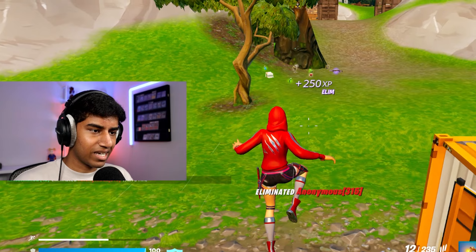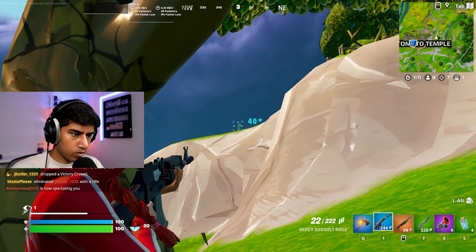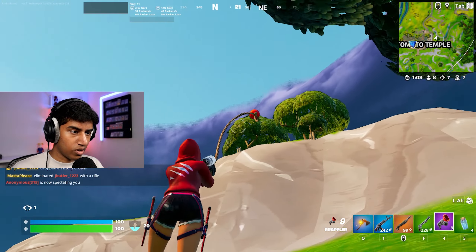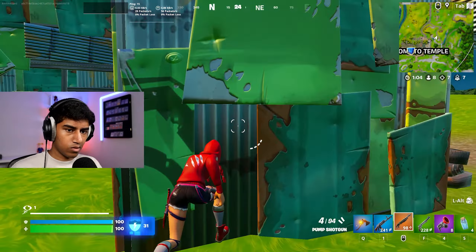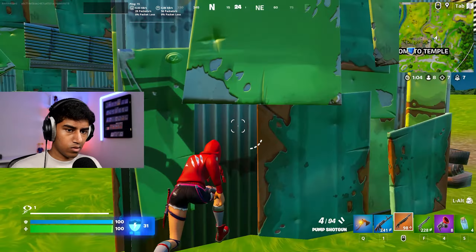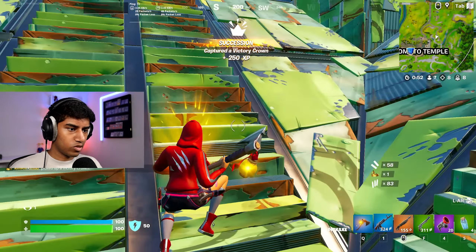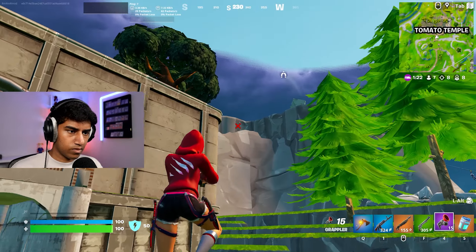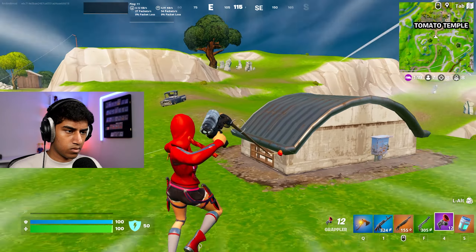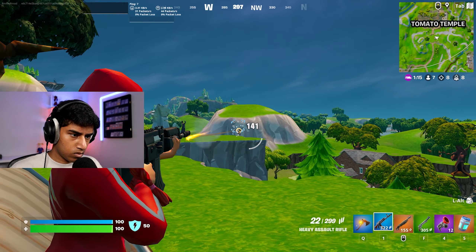Let's go ahead and glide out of here. Zone is actually the opposite direction so let's go there instead. I need to find the drift board — all I see is shopping carts, golf carts, and a quad crasher, but that sure ain't a drift board.